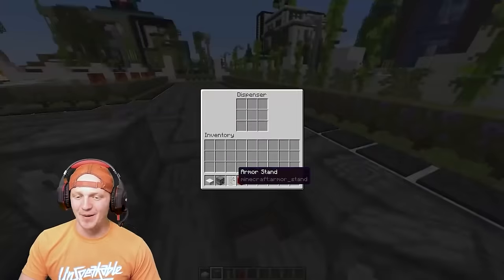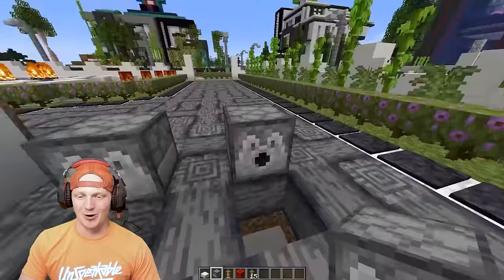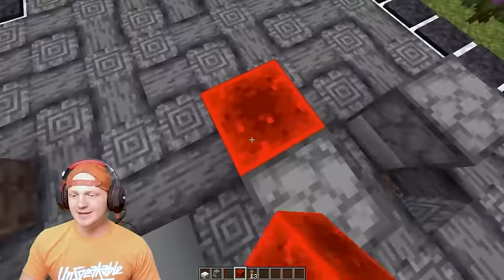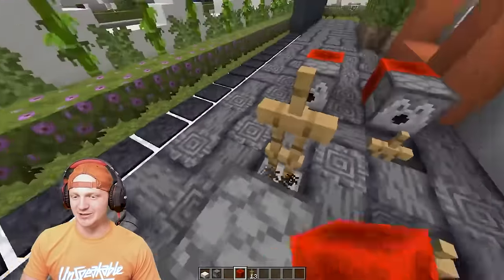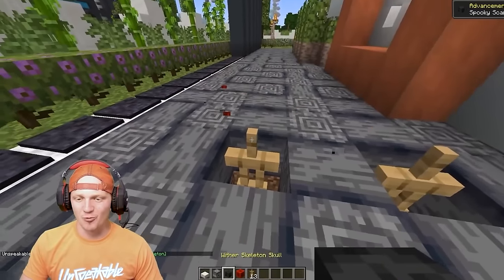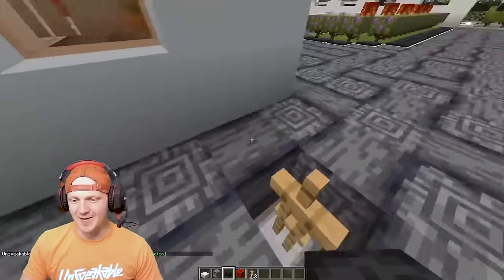Then we're going to go ahead and drop these dispensers here — not for the bike, we're just trying to drop in some armor stands. Fill the dispensers with armor stands and then go ahead and spawn them in. These are pretty much going to be the wheels for the bike. Go ahead and get rid of these guys and drop some wither skeleton skulls on them.